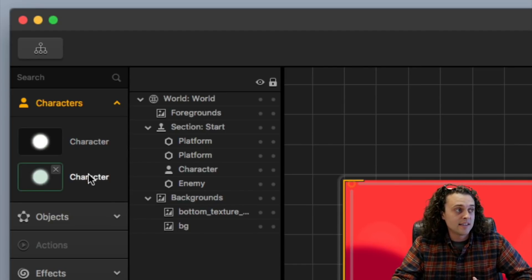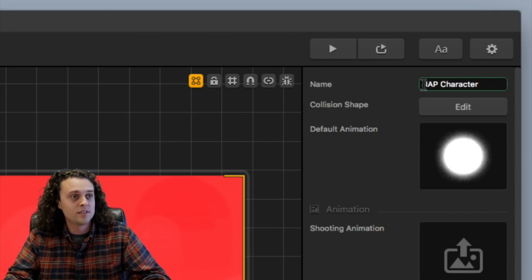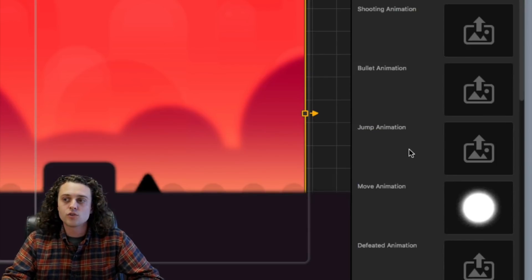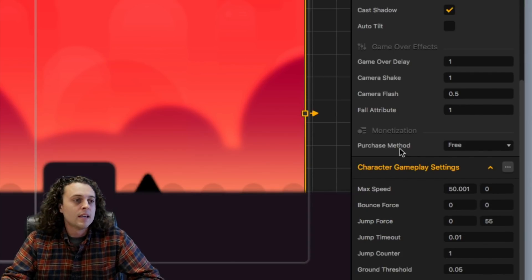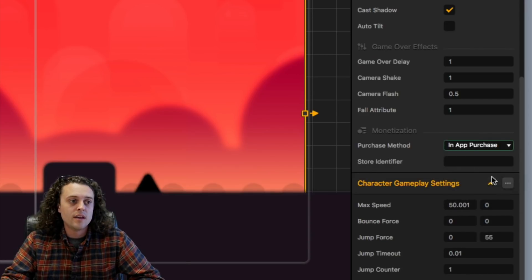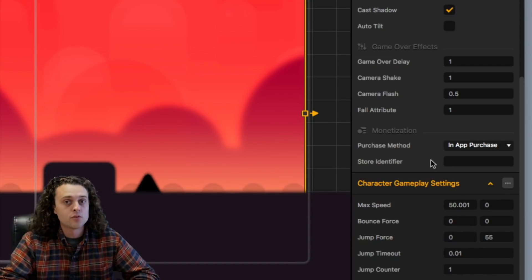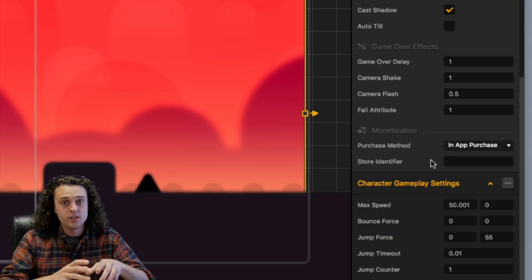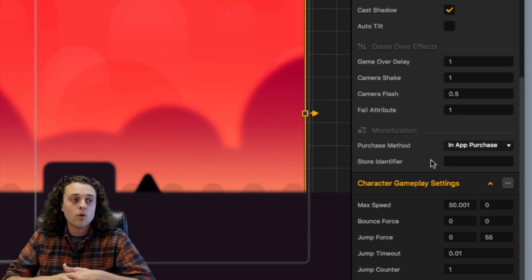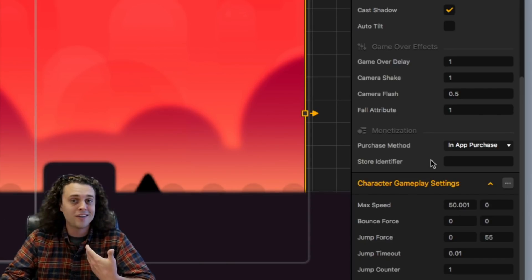I'm gonna select that character and name it IAP, for in-app purchase. Then you just scroll down to purchase method and change it from free to in-app purchase. While you're submitting your game to the Play Store or the App Store, there are going to be store identifiers unique to that in-app purchase. All you need to do is transfer your store identifier from the website into that field and you're good to go.